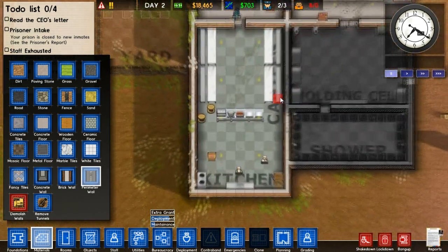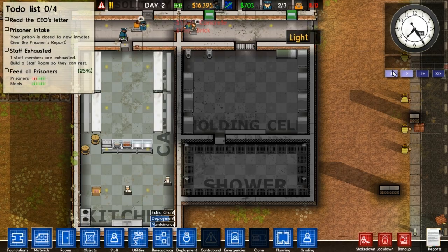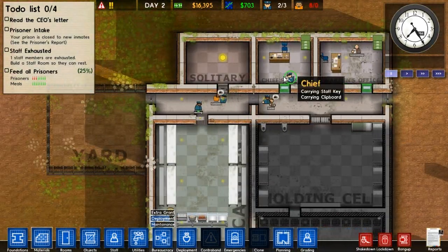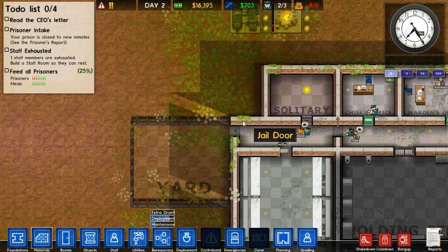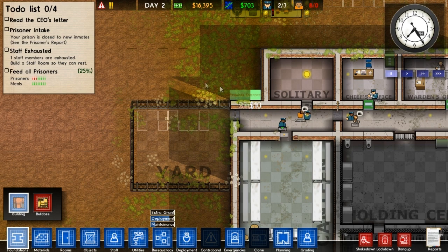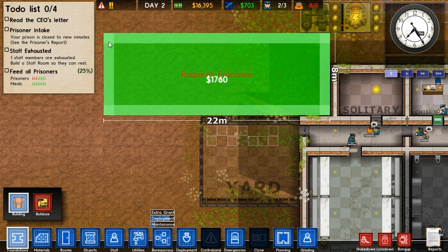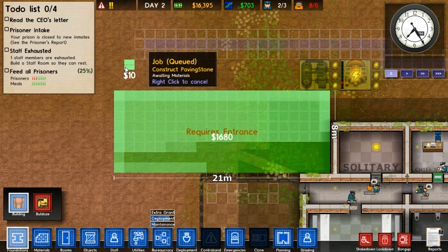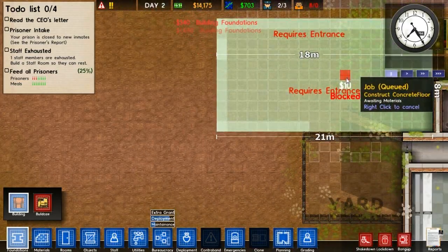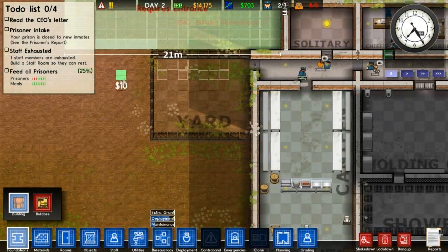This is just a very temporary layout - we can't even see anything down here. Staff exhausted - build a staff room. The corridor isn't big enough. Let me build a corridor up this way - that's a good idea. We'll have a nice corridor along here and have some more staff rooms coming off it. Let me build another building - we're going to need a corridor along here and we can have some staff rooms coming off this.